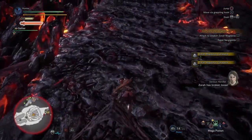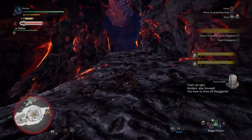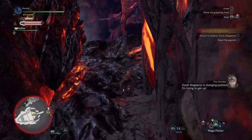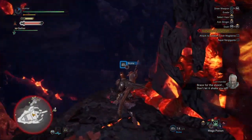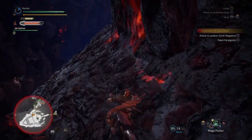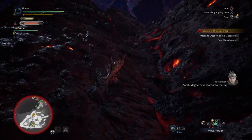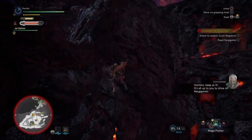Zora's broken loose! That's all right, hunters, stay focused! We have to drive off Nurgigante! Zora Magdaros is changing position — it's trying to get up. Brace for the shock! Don't let it shake you off! Zora Magdaros is starting to rear up! Hunters, keep at it! It's all up to you to drive off Nurgigante!